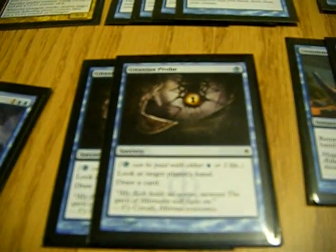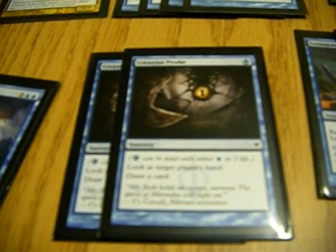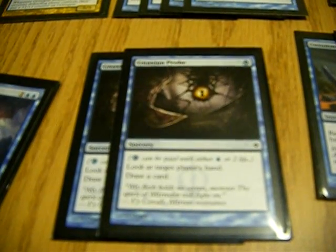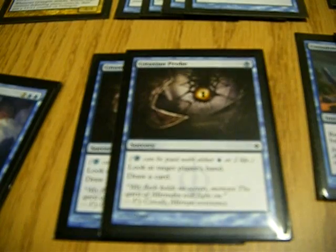The next card — they're neat because you can pay 2 life instead of paying the mana cost. You get to look at your opponent's hand, so you get to see what they have and can set up for it. On top of that, you draw a card, which is really nice. And then the last one is Unsummon — it just returns a creature card to their hand.